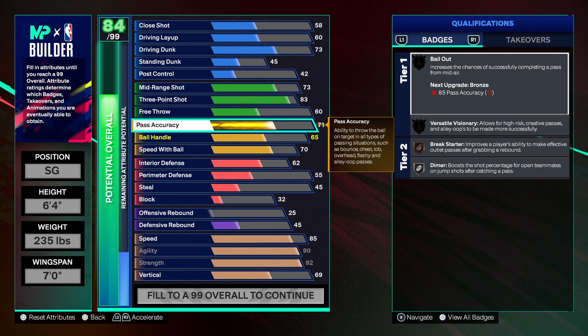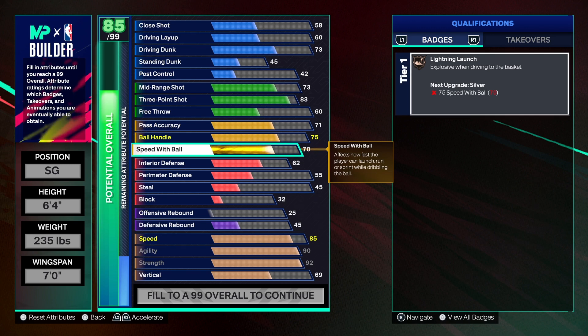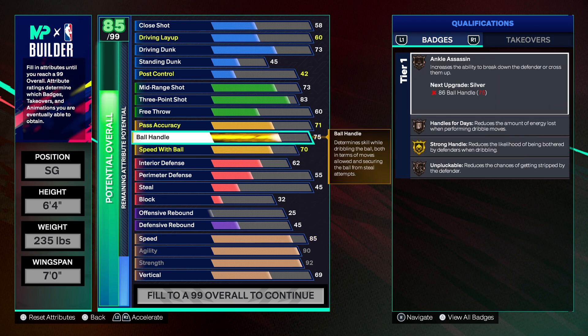Pass accuracy is only at 71, which I think is decent — you can make some okay passes with that. You get silver Dimer and Break Starter on this build even though we're not out there trying to get rebounds. I wanted a little more passing, maybe 75 or 78, but couldn't get it. Ball handle I got to 75 so you can at least put the ball on the floor, and speed with ball is 70 — so you can still do one or two dribbles and get to the rim. You have Strong Handles on gold, Ankle Assassin on bronze, Handle for Days on bronze, and Unpluckable on bronze.